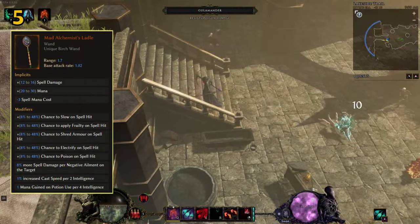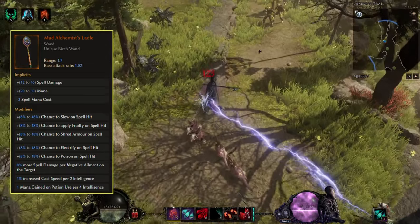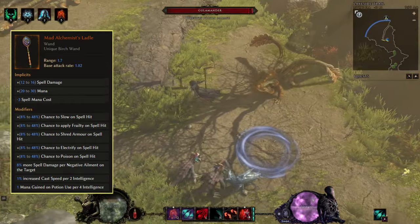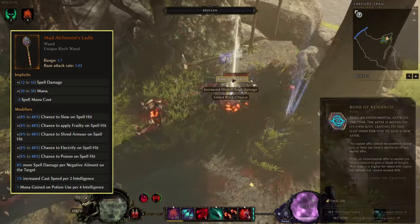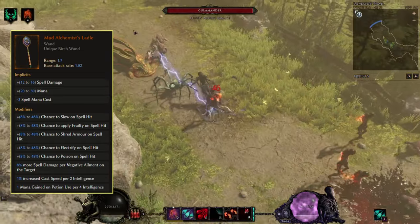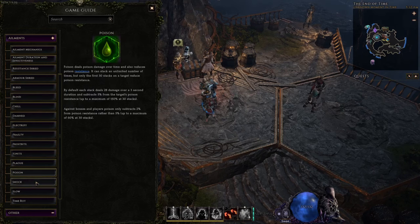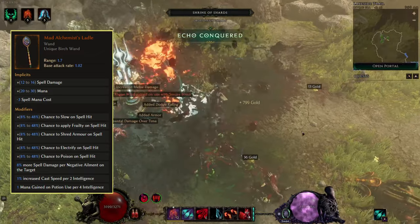At number five we have the Mad Alchemist's Ladle, a unique wand. When you first look at it, it doesn't look too impressive, but it's a really strong item. The base is a low tier one and can be used as early as level 17. It applies five different ailments: slow, frailty, armor shred, electrify, and poison. The real strength is 8% more spell damage per negative ailment on a target — that's a 40% multiplier from five ailments alone. In Last Epoch there are many different ailments, including damage types like poison or ignite, utility ones like shield or slow, and shreds for each element. Getting 10 or more ailments is usually not a problem, which boosts damage by a ton.